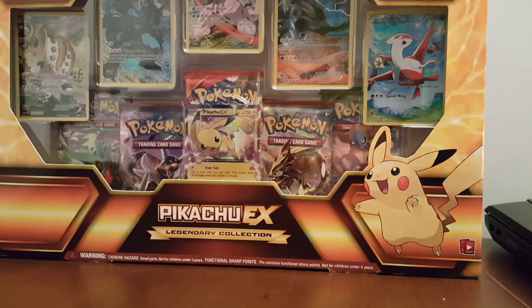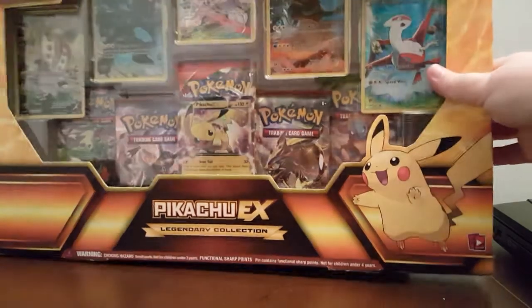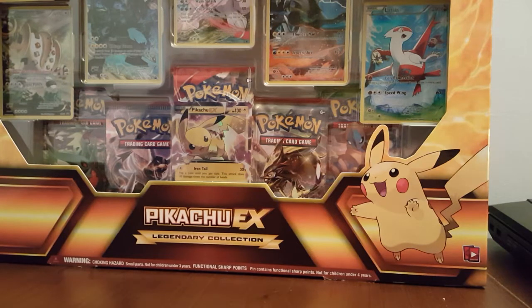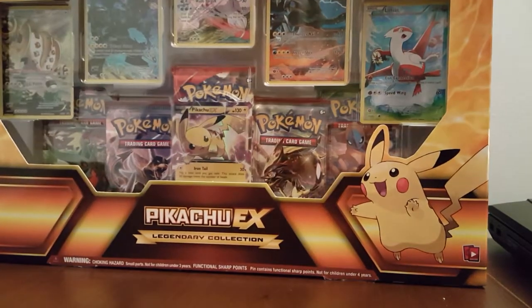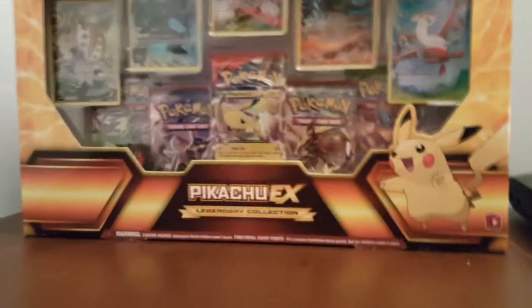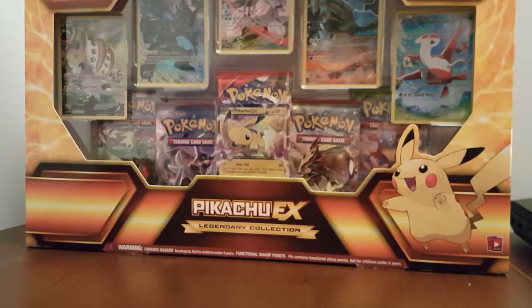Welcome back, YouTube. This is going to be a pack opening. I have a new setup and a new desk. I'm not feeling too well, so I'm going to try to get through this as fast as possible but make sure you guys see all the cards. It's a Pikachu EX box. I'm going to get everything out and we'll come back with everything laid out. There's the Pikachu pen — catch you in a few seconds.